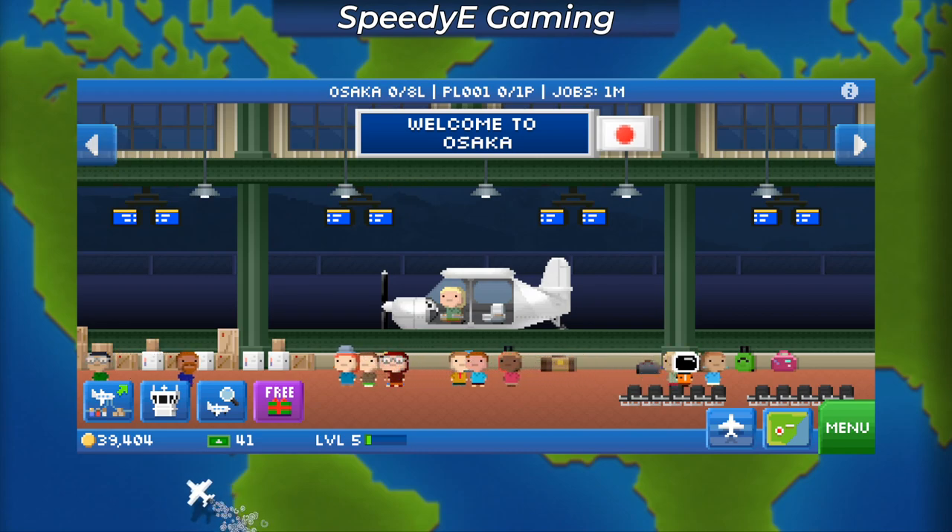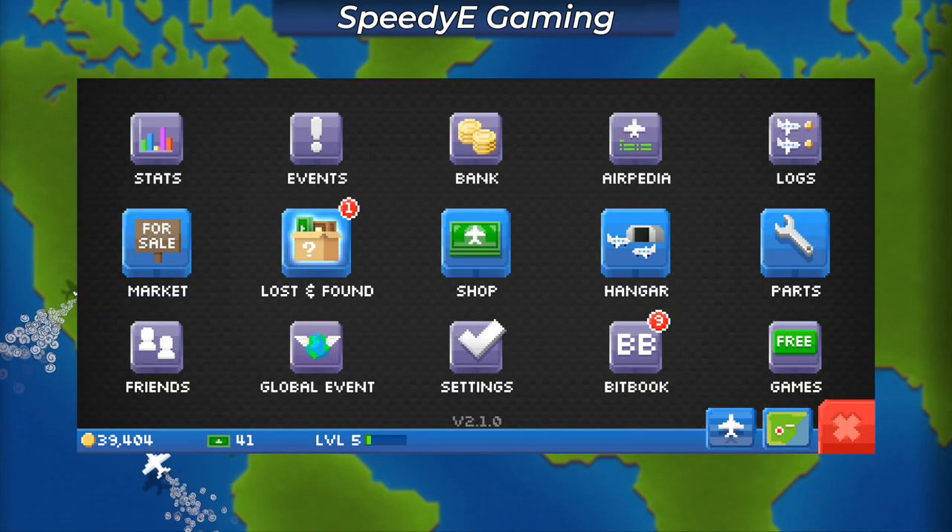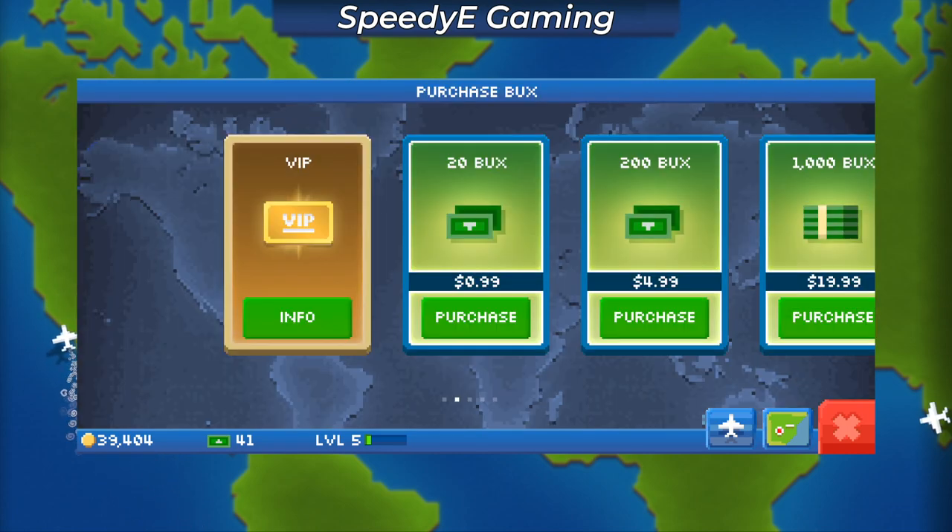Yo guys, SpeedyE back here with another Pocket Plains video. Today we're going to be exploring some more new features in the Android version of Pocket Plains. So if you click on shop, you see a new option for VIP.